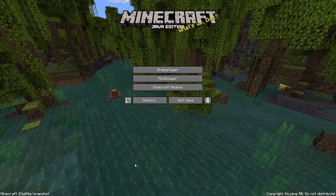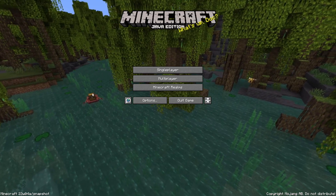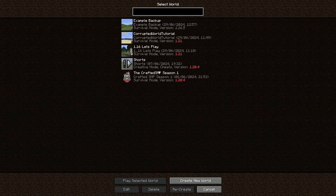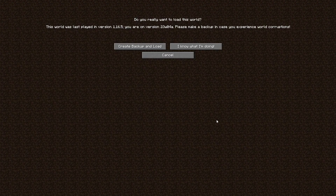We are now in Minecraft snapshot 23W04A. You can see the 1.19 background has loaded in successfully. If we go to Single Player, we can see our world. I've created one called 'Example Backup' ready for the backup process, and you can see the version it was saved in was 1.16.5. This is of course a very outdated version. This snapshot is a newer version of the game since that point. We're going to click on it to select it, and once we try to load into it, it will say you are on a snapshot version and ask if you want to create a backup in case the world has any corruptions.